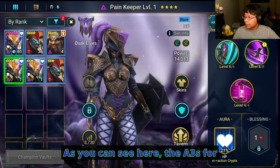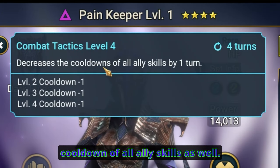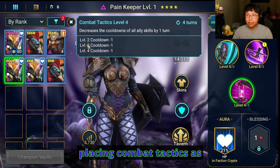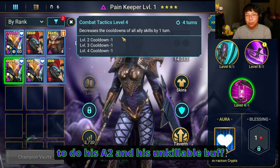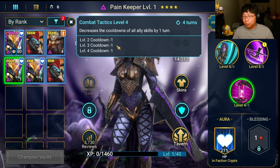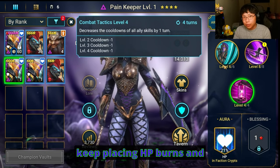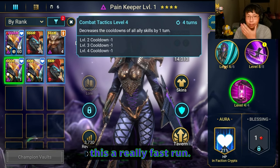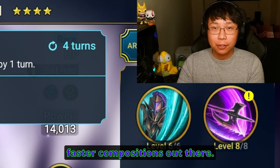The A3s for these Painkeepers decrease the cooldown of all ally skills as well. That's how the other Painkeeper keeps placing Combat Tactics, and Emic Trunkheart can do his A2 and his unkillable buff throughout the entire run, making this entire run unkillable. This also allows Geomancer and Coldheart to keep placing HP burns and doing their enemy max HP attacks throughout the entire fight, which makes this a really fast run. Not only is this an unkillable comp, it's probably one of the faster compositions out there.